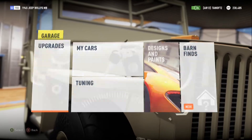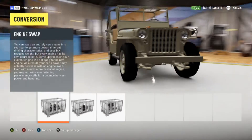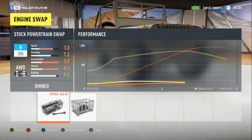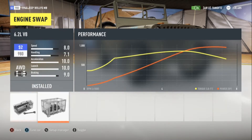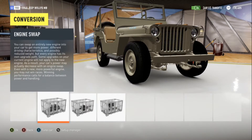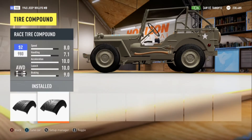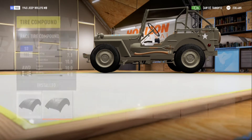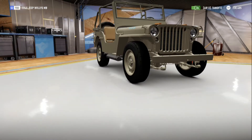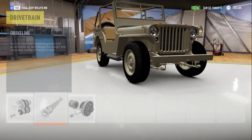I'm going to show you the upgrades I got. First off, I went to the conversion and swapped out the engine with the 6.2 liter V8 — there's a comparison of the stock engine versus the engine swap. Also, race tires — yes, race tires. I did the best everything for the drivetrain: transmission, clutch, and driveshaft.